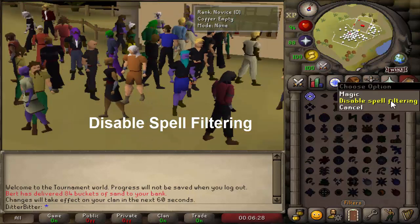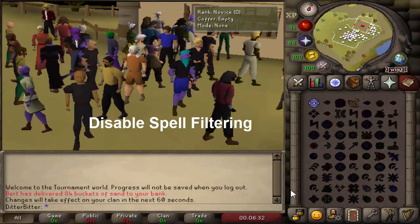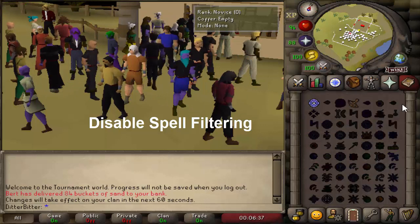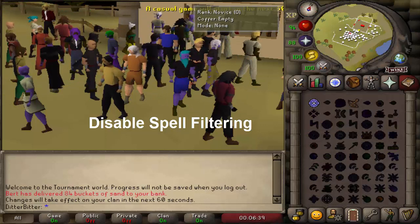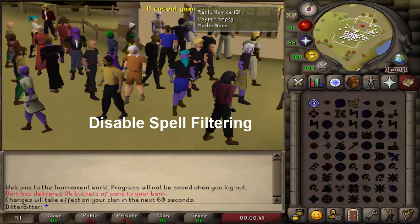Finally, I'd recommend disabling the spell filter on your spell book. Once again this is personal preference, but if you've PKed before it was updated I personally think it will be easier to get your prayer on and do your barrages without the spell filter. You can keep it if you'd like — it's just how I have it set up.